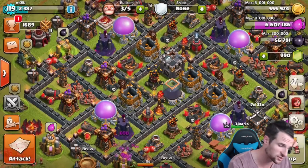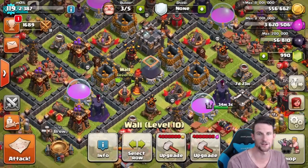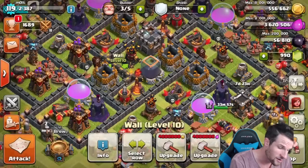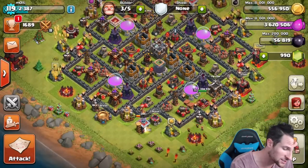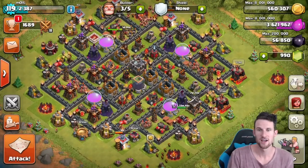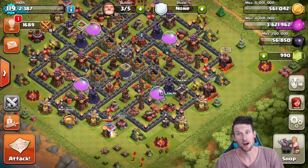Guys, let me know what I should do with my elixir, because I'm thinking about upgrading walls with it. In fact, I might just do that right now. Boom, boom, there we go. 3 million spent on one wall. I can't imagine even upgrading to max — are you kidding me? 4 million? That is ridiculous, that is so much gold. But I'm going to keep on farming today, keep on having a blast. Probably going to boost my barracks and see if we can get some awesome clips for you guys over the next couple of days on this account.